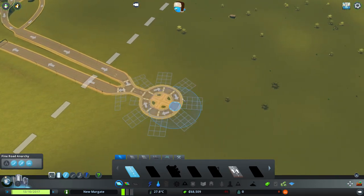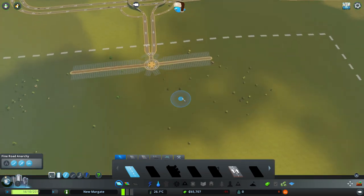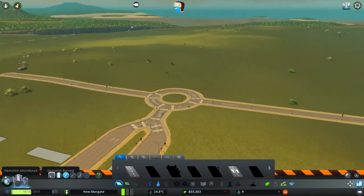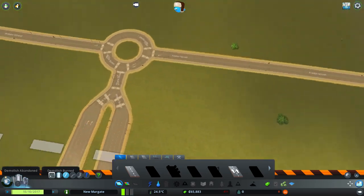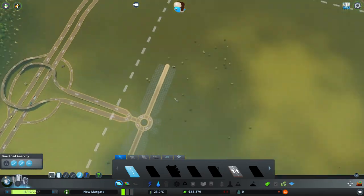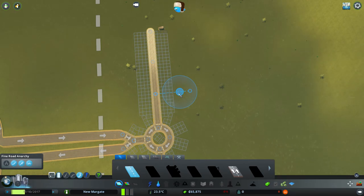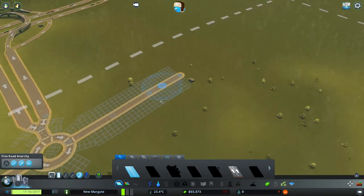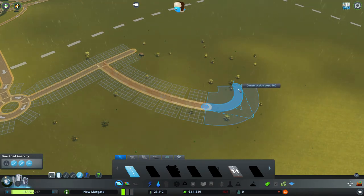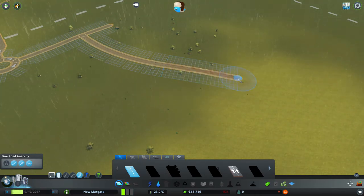Now we'll need to get some citizens in. So I thought first - maybe I want to try and make a very British-y sort of town. Not many intersections with too many edges. Not a lot of straight roads. Just sort of willy-nilly.